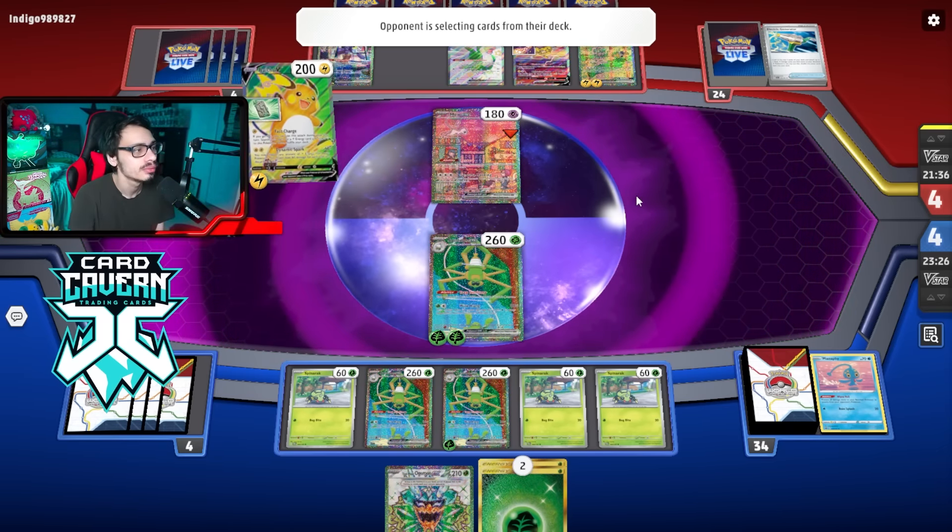They could have Prime Catcher but they're not doing damage this turn — they just pass. Iono top deck. I'll take Energy Switch — not too bad. We can knock out the Mew in one hit, which is pretty lit. Spite Ops who needs Ariados when it does all the work! They scoop it up — let's go! As long as you get past the setup phase I think this matchup is actually good.